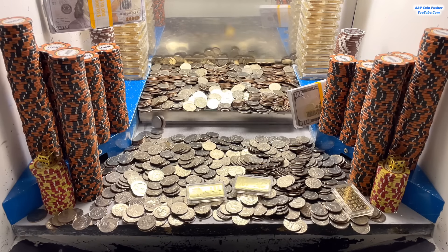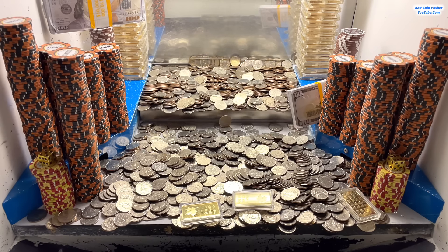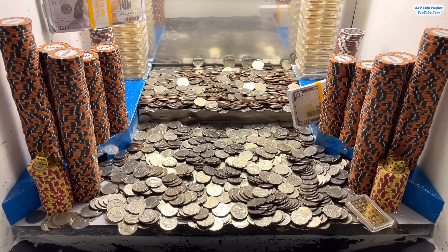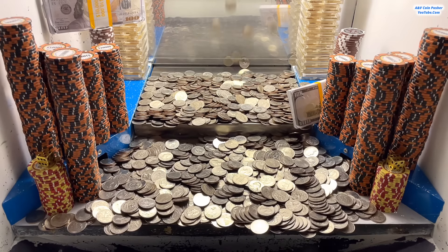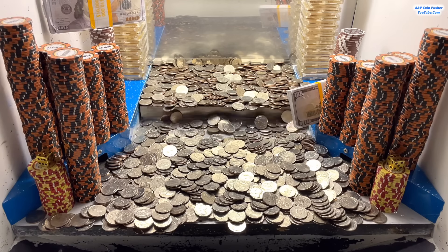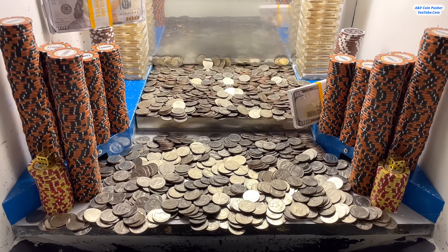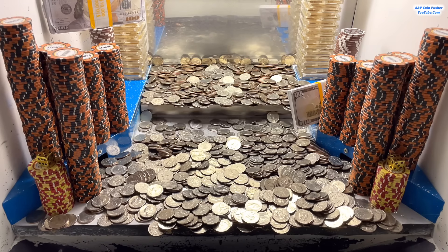We demolished that golden tower that was back there on the pusher shelf - just got all these gold bars down here now. Come on big money, give me something. That gold bar is so close to going - nice there we go! I don't know about these towers on the corners, they're being super super stubborn right now. I'll just finish out this bowl of quarters and see if we can get these towers to move anymore, and after that we'll go ahead and turn in that five dollar chip.